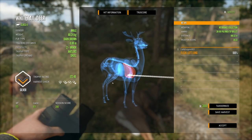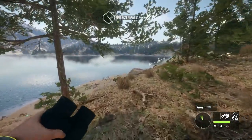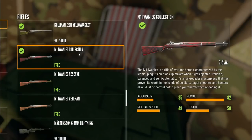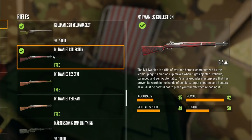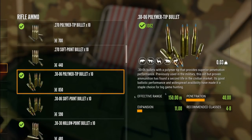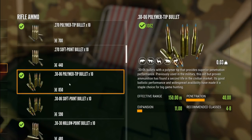So the M1 comes in the Smoke and Barrels pack and it's one gun I could not get along without — it has really beautiful penetration. With the M1, you can zero in at 75, 150, and 300 meters, so it is good for those long range shots. It comes in the Iwaniac Collection, the Reserve, and the Veteran. Once you own Smoke and Barrels, it is free — you just have to buy ammo. It has an accuracy of 35, a recoil of 82, a reload speed of 49, and a hip shot of 50. The .30-06 polymer tips have an effective range of 150, penetration of 40, expansion of 11, good for classes 4 to 8, at 850 for 10 shots. I prefer the polymers myself.